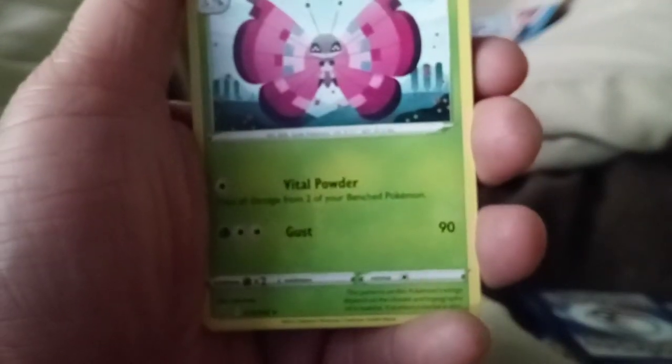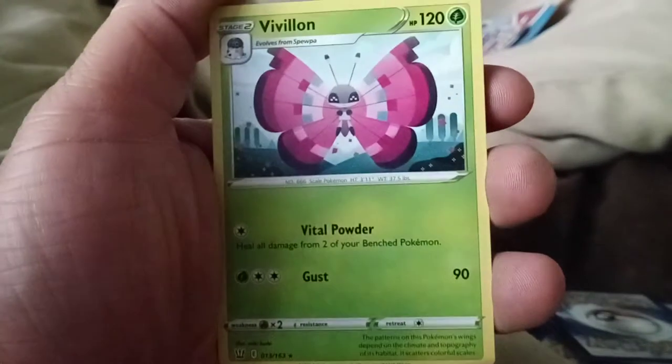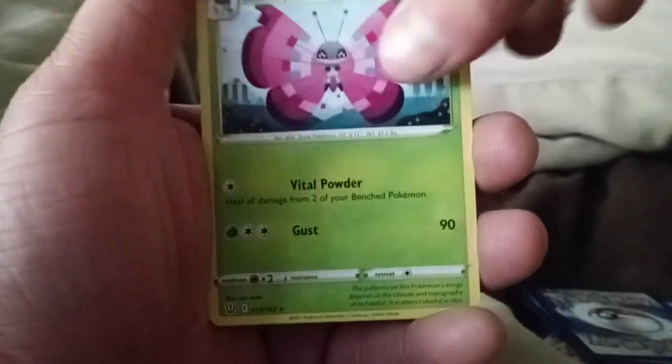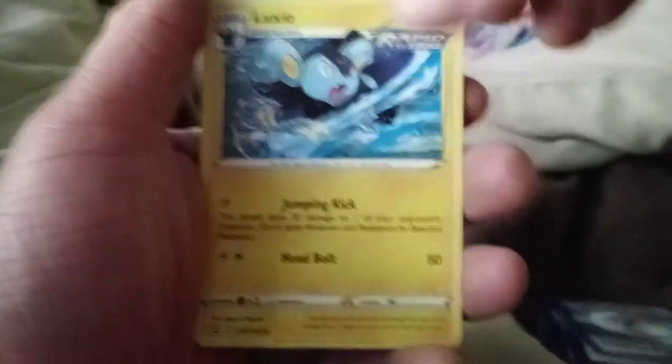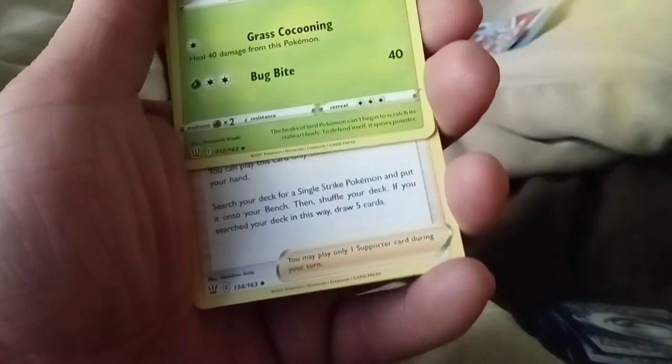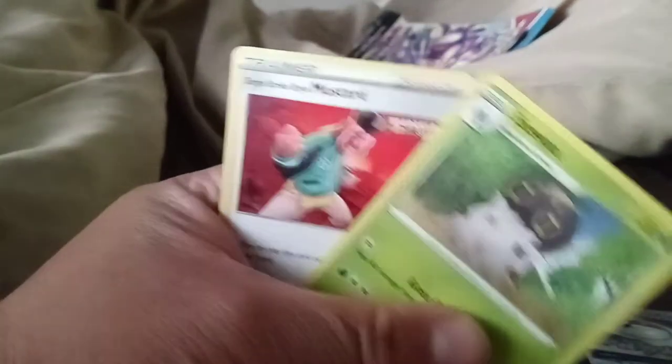Some names I can't pronounce — sorry, not even trying. Ooh, Luxio — Shinks' evolved form, pretty cool. Oh, Mustard at the end. So Luxio, Spiel, and then of course Mustard.